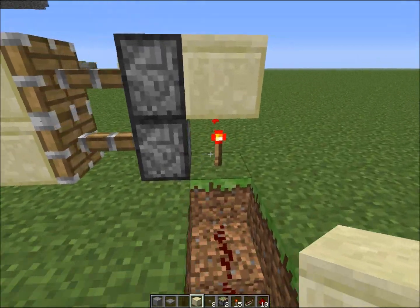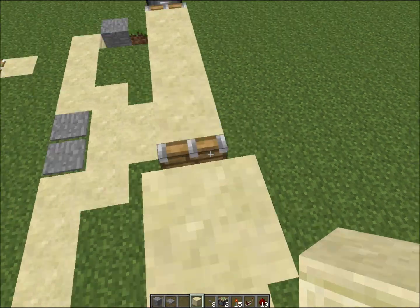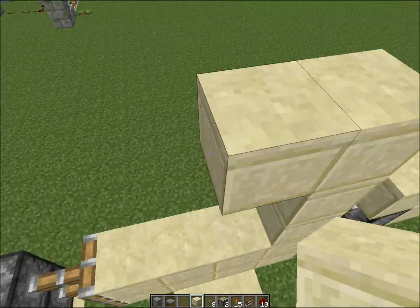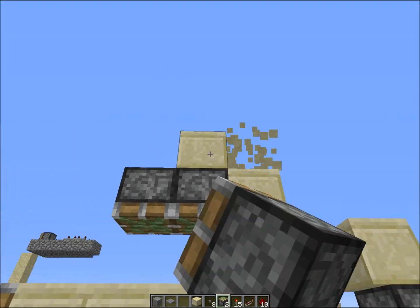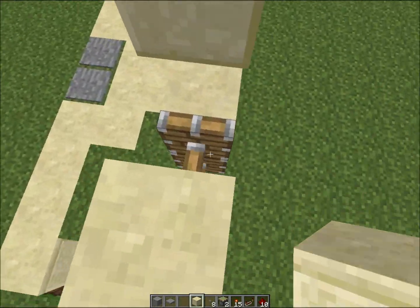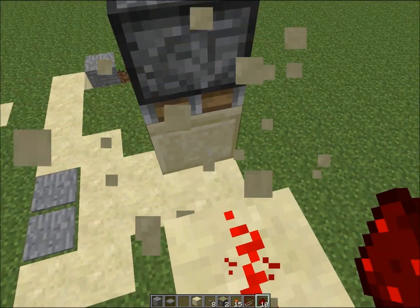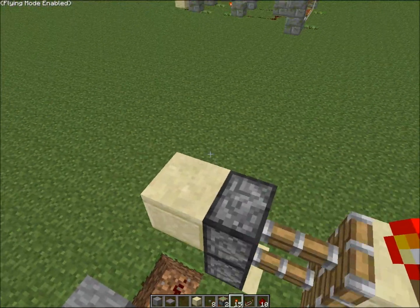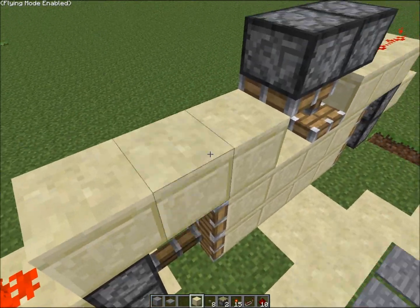You do that, and then what you're going to want to do is put redstone on top of here. Let me put the pistons first. Piston, piston, redstone — here we go. Redstone, and redstone — that's basically the same thing on both sides. Redstone, and after that you will have no delay whatsoever.